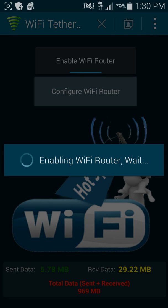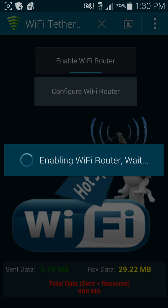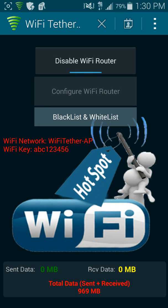You can see it's enabling — it takes about 20 seconds. There you go — Wi-Fi Tether Router AP, and the key is ABC123456 which you could change if you want, but I left it at that. So yeah, thanks for watching guys — leave comments, subscribe, and I'll catch you guys later.